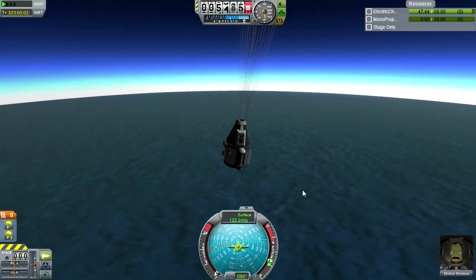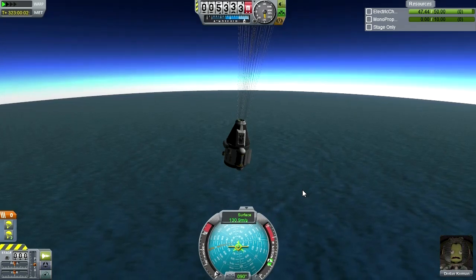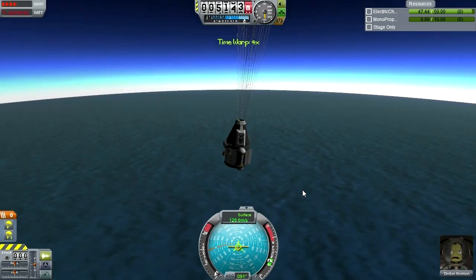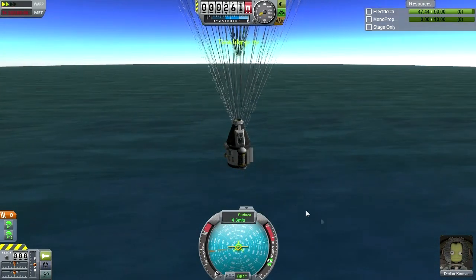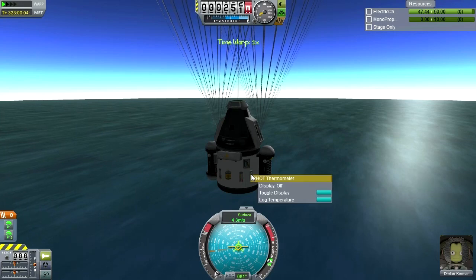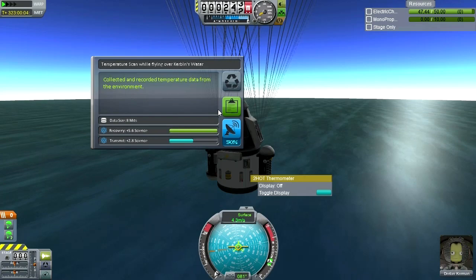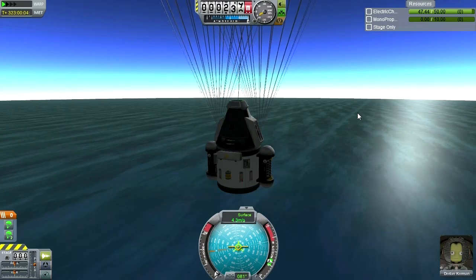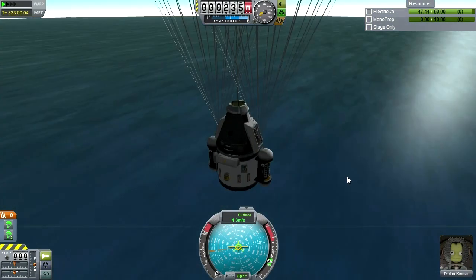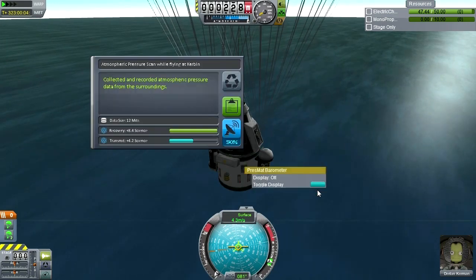We are going to unlock new parts after this mission because we are going to acquire more science. So I might find some other way to redesign that is even more potent to make sure our Jool mission works out correctly. In which case, I might also test that out on either the Moon or Minmus first — probably the Moon this time, since we tried it on Minmus last time. Trying it out on the Moon is good because it'll give us a better analog to somewhere like Val, which has about the same gravity as the Moon. I wonder if we've gotten a temperature reading here.